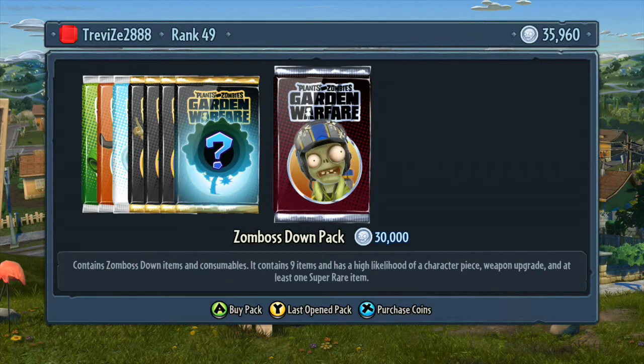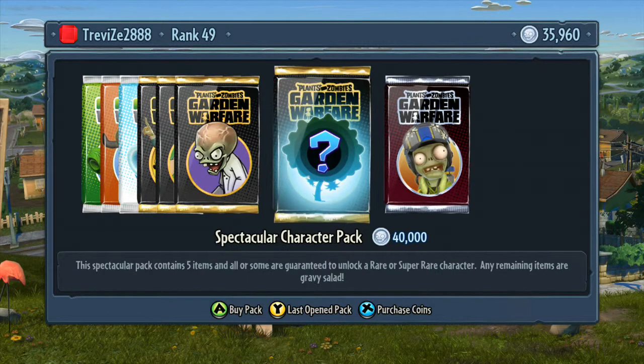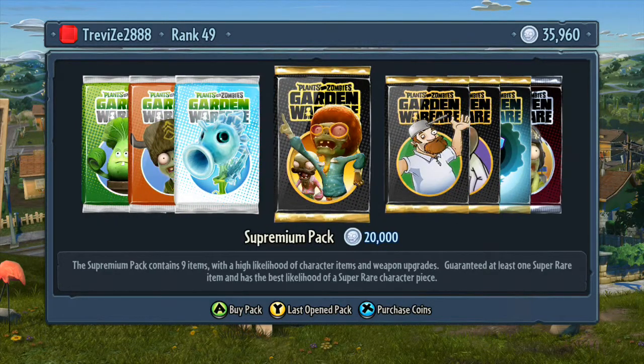The Zomboss Down pack has nine items, a high likelihood of a character piece and weapon upgrade, and at least one super rare item. This is to do with the DLC they brought out. I'm not sure whether they'll introduce a sticker pack for the taco update, but we're going to have a look. I'm just going to open a Supremium pack now.